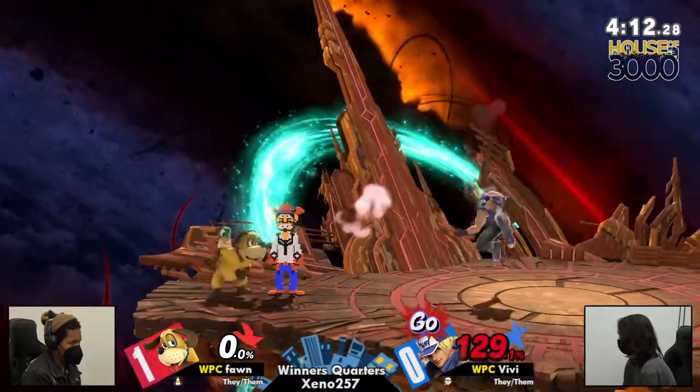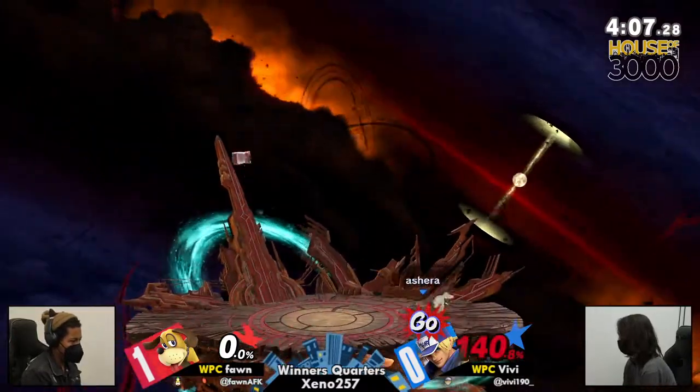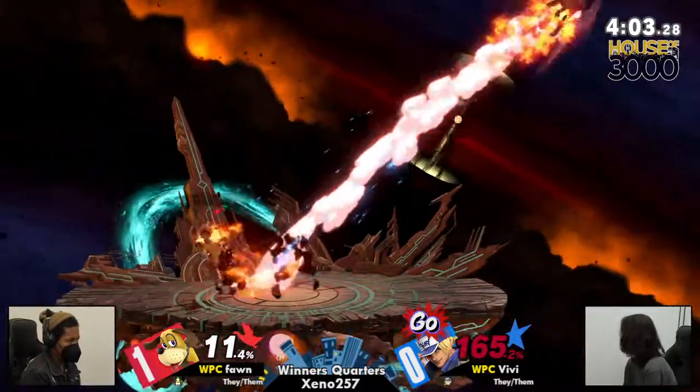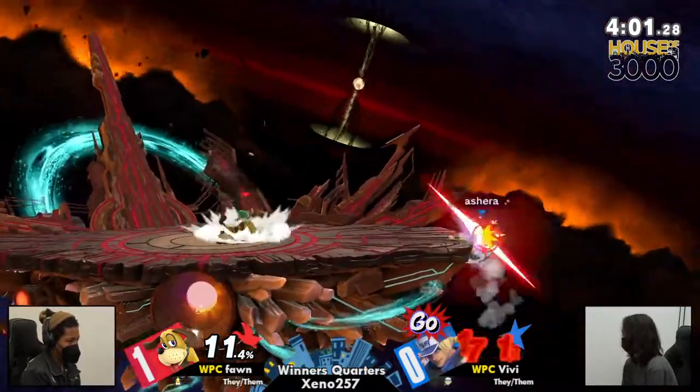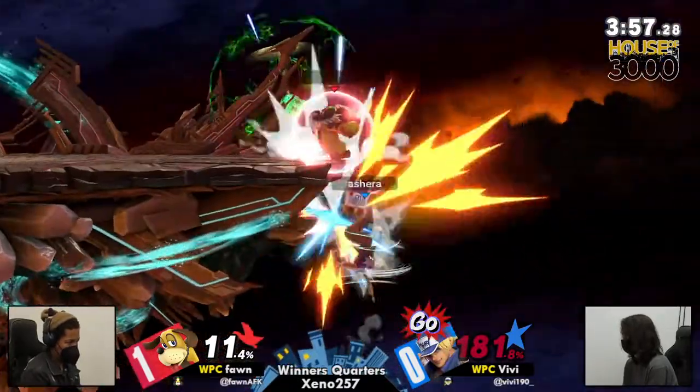We haven't seen VB land the Nair train or any really solid Terry combos — just bits and pieces. They have to be more patient with the can because it just breaks them out of disadvantage so quickly.